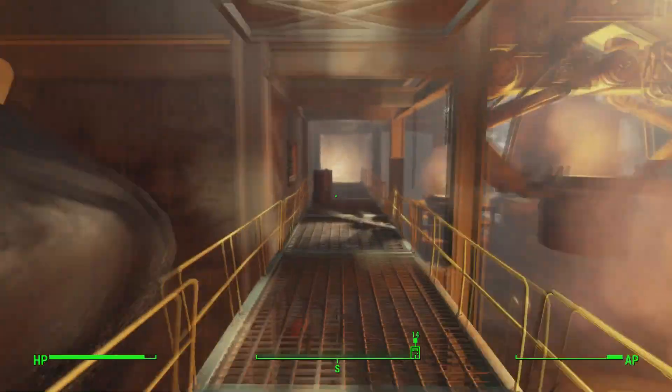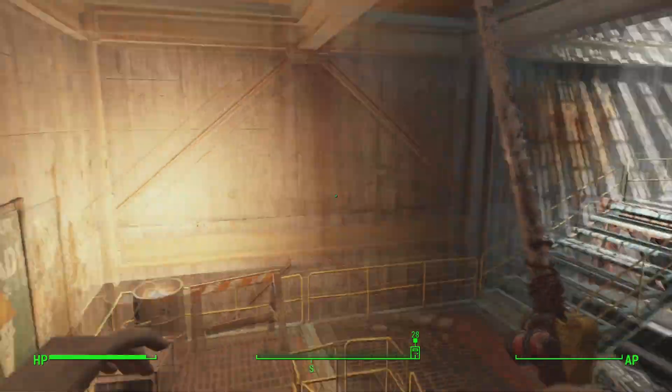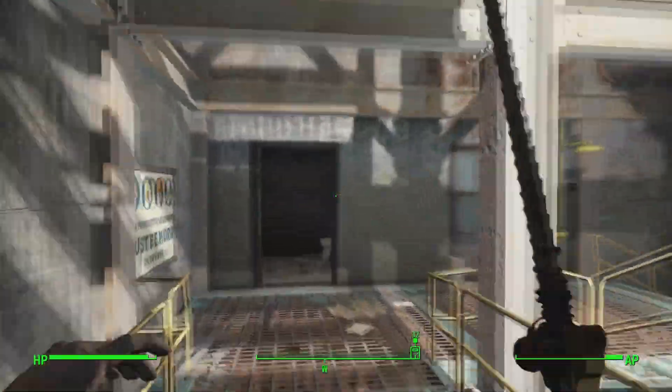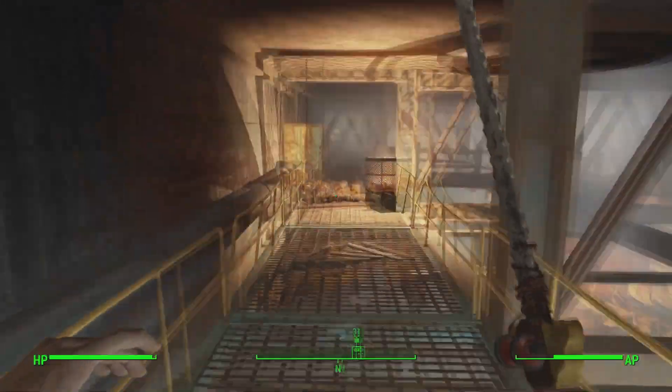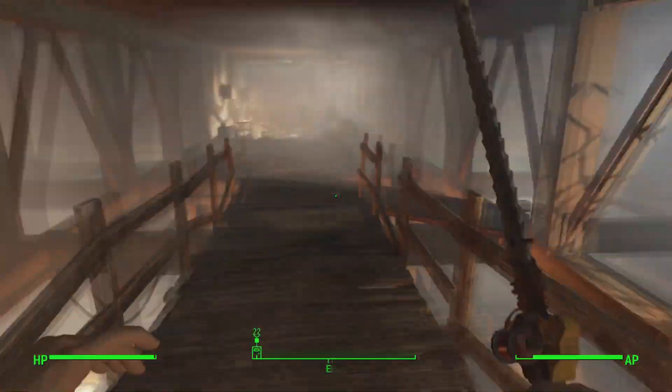Coming in, you're gonna want to go up the stairs on your left, follow the ramp across, go down the ramp, turn right, go up these stairs, turn right again, and up another set of stairs and then another set of stairs again to your right. Cross this wooden bridge here.